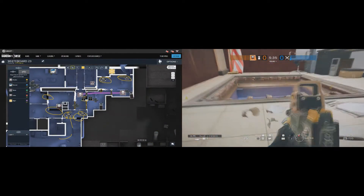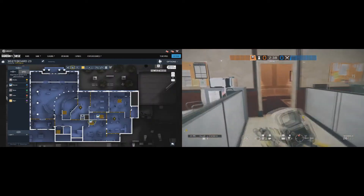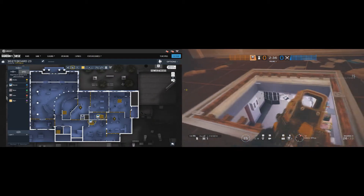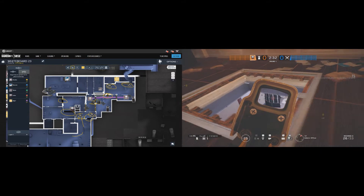2 shields from Maestro and Echo are placed to cut off the line of sight from the open hatch to the player behind the mirror, and the other shield is used so you can safely deny any plant happening in CC.